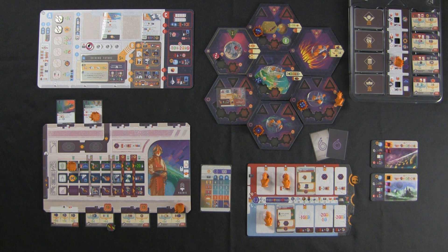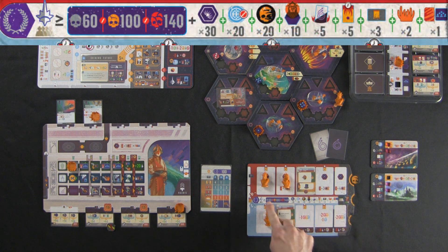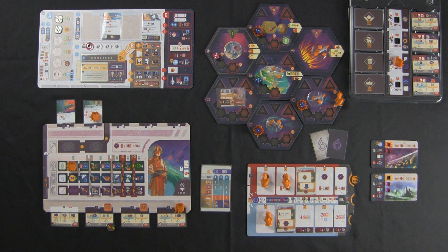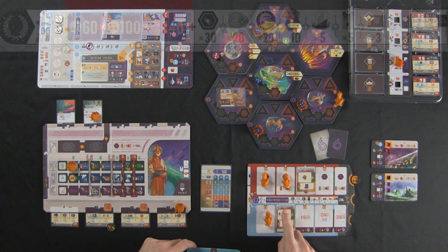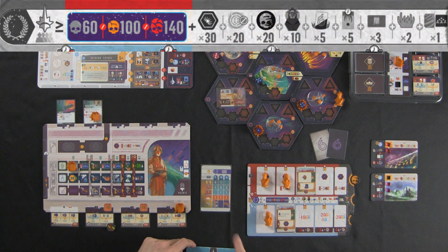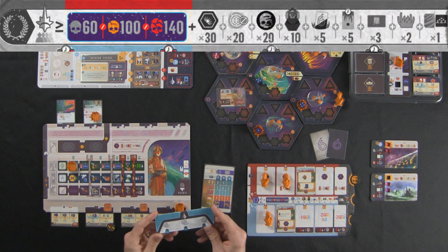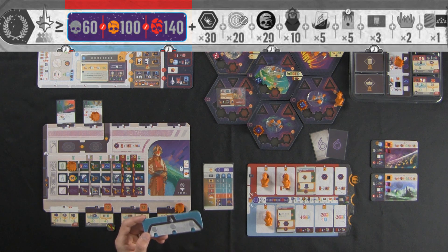All the scoring criteria are right here on the crisis board down the middle — this is how the Voidborn is scored. If you've played a game of one, two, or three players, you should have at least one extra influence marker, and you can use that to score the Voidborn at the end. If you've played a four-player co-op game, you'll just have to do it by hand. I'm going to use this blue one. The first thing you have to determine is did you play on easy, normal, or hard? I played on normal, so Voidborn starts with a score of 100.